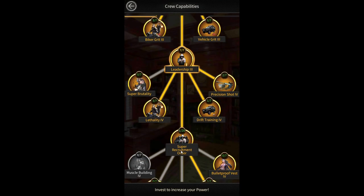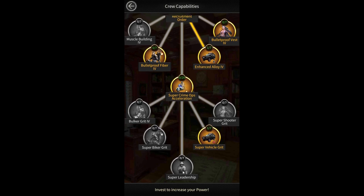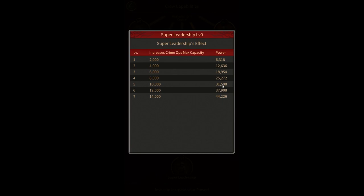Scrolling to the bottom of this section you will see the Super Leadership investment. To do this investment you need to have an elite 4 investment agency. By completing Super Leadership you can get up to 14k bigger crime ops capacity.